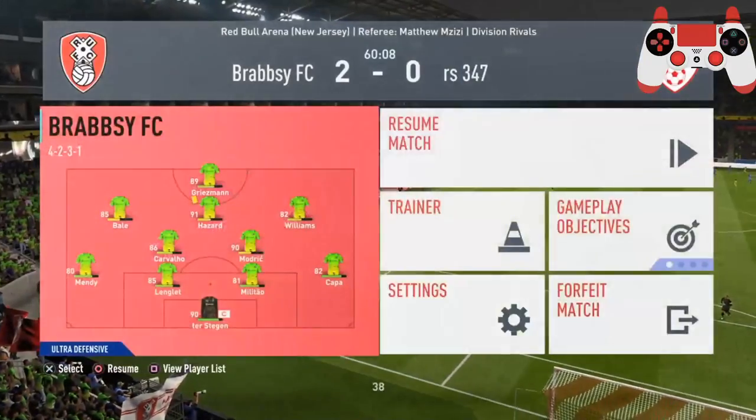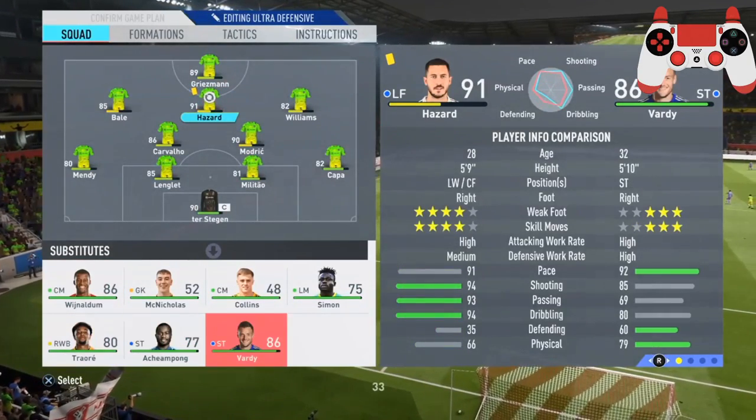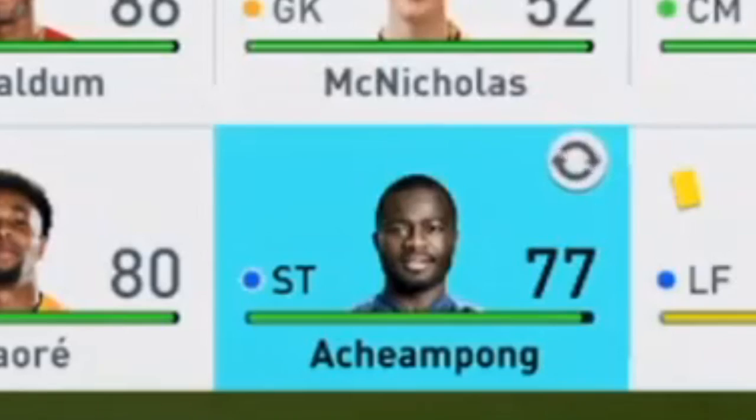Bonus tip: on the hour mark of any game, substitute your tired attackers for a fast replacement who can run at their tired defense. Look no further than Frank Agympong!